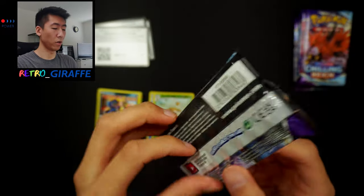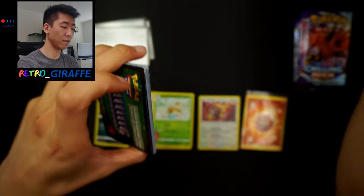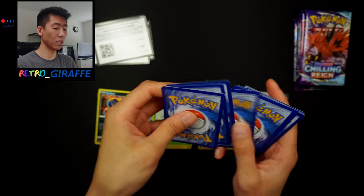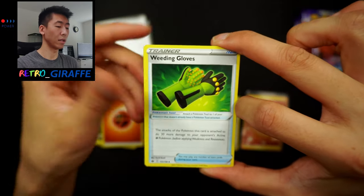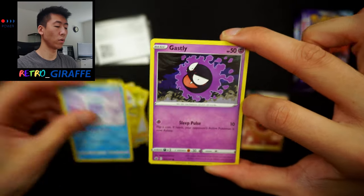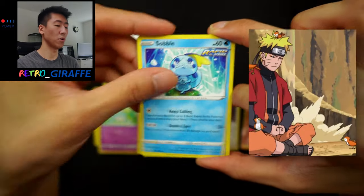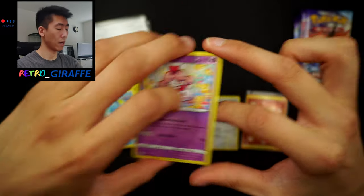On to pack number five. For some reason this pack feels extra thick — maybe there's more than 11 cards — and yeah, this was crimped on the top. Terrible QC on the English side of Pokemon as always. So we have a fighting energy, Weeding Gloves, Avery, Flaffy by Sui — gotta love it — Castform Snowy Form, Ghastly, Kubfu, Hattenna, Kubfu Training Under the Waterfall like Naruto, a Galarian Slowpoke, and a Slurpuff non-holo rare.